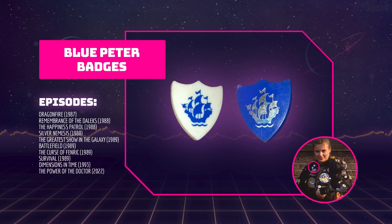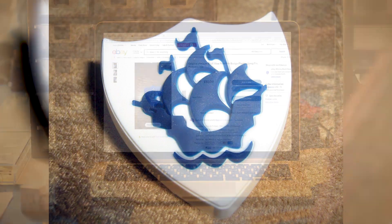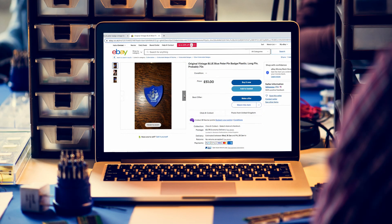Two Blue Peter badges are always present on the jacket. Blue Peter badges are awarded for sending in interesting letters, stories, makes, pictures, poems, good ideas for the programme and for having appeared on the show. Ace wears the 70s style badges which are made from plastic, unlike the modern badges which are made from rubber. Authentic Blue Peter badges can be bought from eBay but the older ones are a bit more expensive.